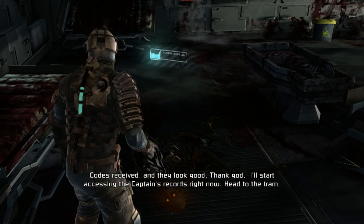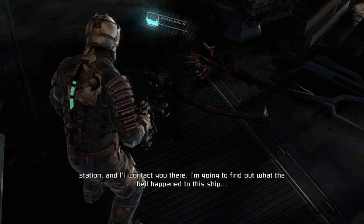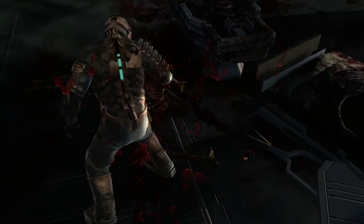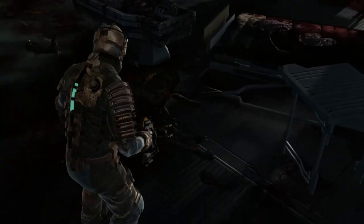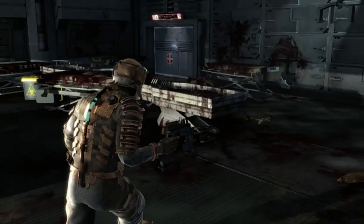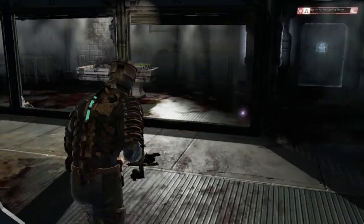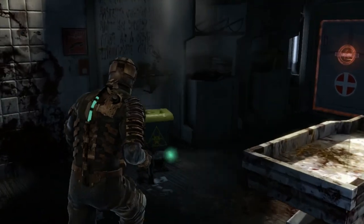Codes received and they look good. I'll start accessing the captain's records right now — head to the tram station and I'll contact you there. As for you, captain — you're not looking too well. Let me do a little stomping just to make sure you don't come back alive. I'm guessing this is the elite slasher — much more stronger than the others. That creature is called an infector. Basically it's capable of infecting dead bodies and turning them into a much stronger and powerful elite slasher.